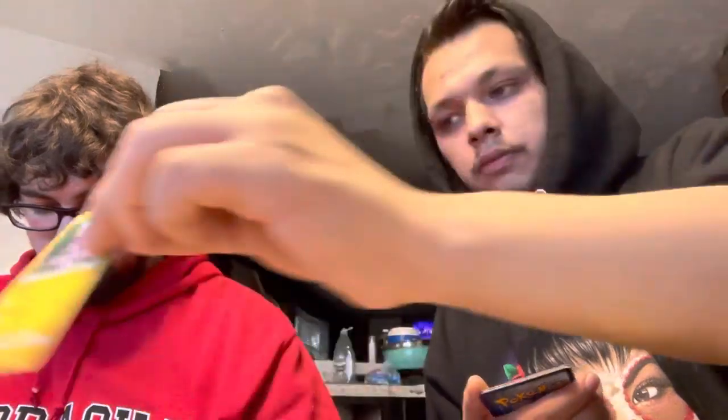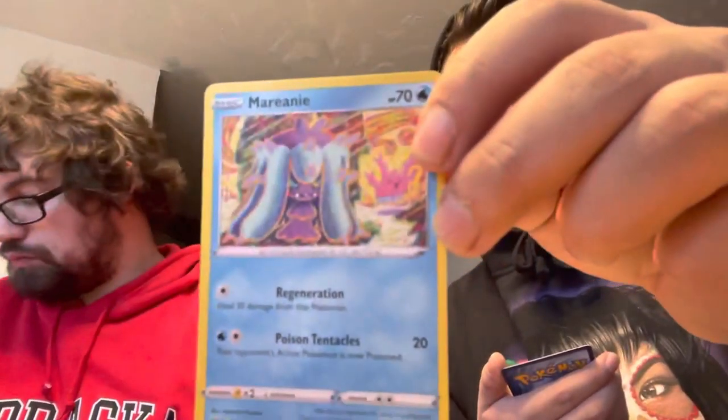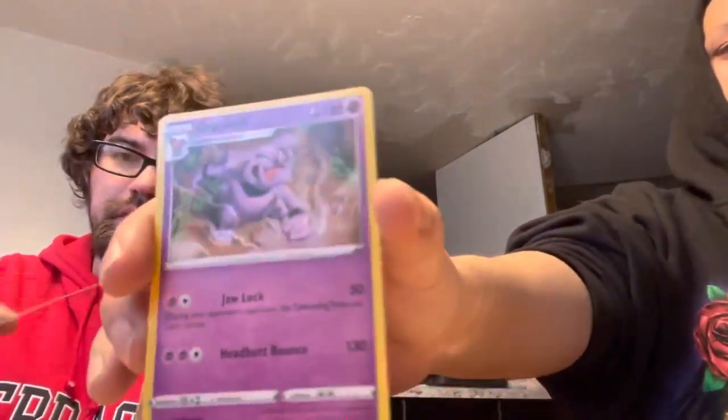Here's the bad QR code. Three to the front — getting rid of our Leaf energy. Simisage, Vanillite, Klink, Toxel, Sinistea, Melmetal, Shelmet. And that's your reverse hollow — still nice though.